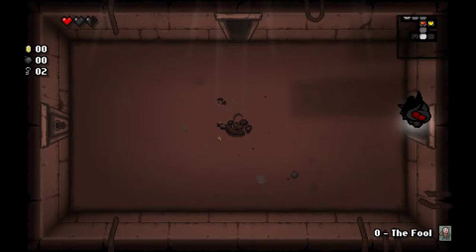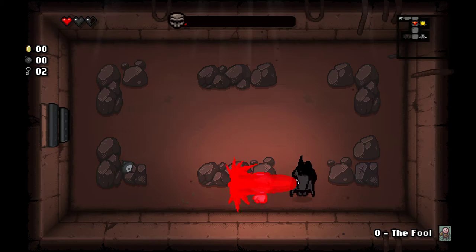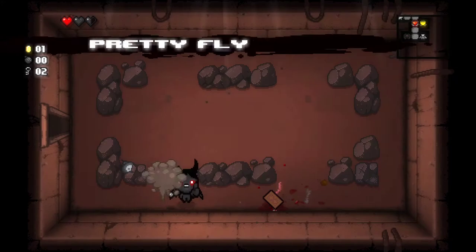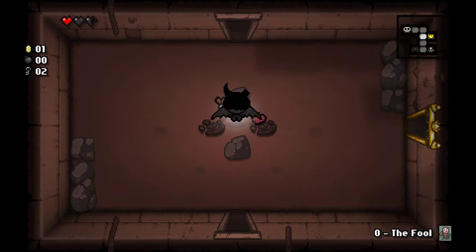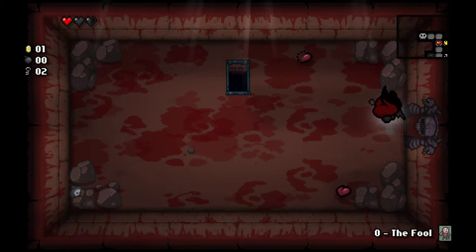A room full of poop. Isn't that fitting. Okay, look at that damage. Oh, that's a Tinted Rock I think, but I don't have any bombs. Stuff like that happens a lot in this game — where you're like, if only I had this specific item that I could use in this situation, but I don't have it.